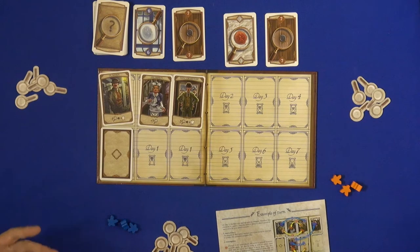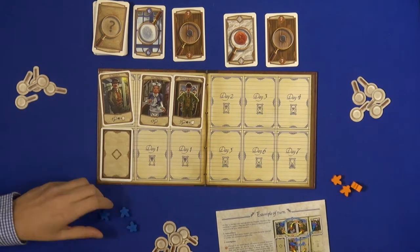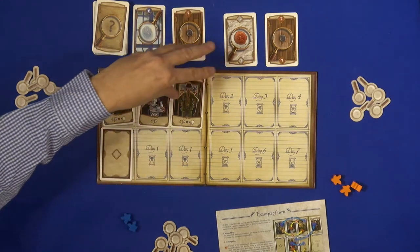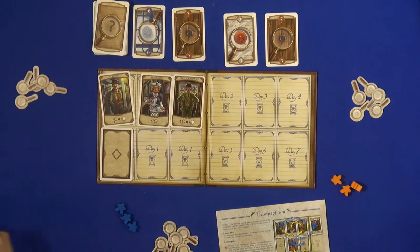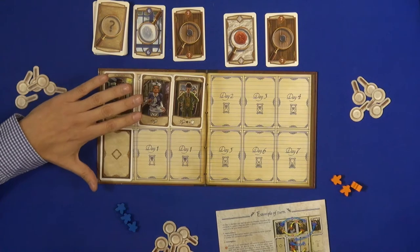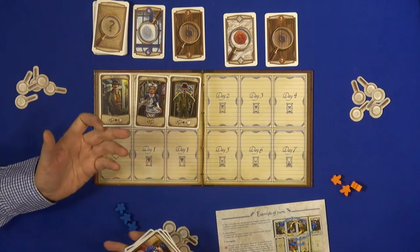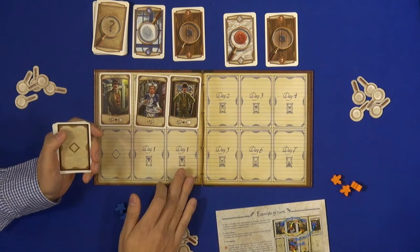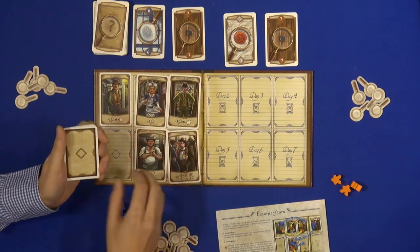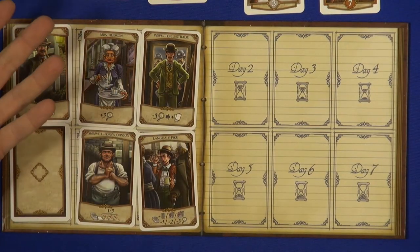You have to fight for every card. How does the game work? You have three meeples that you send to visit people in order to obtain these clues. Every game is different because those characters are always here, but we have eight different new characters that appear every day. The game lasts for seven days, and in the first day we reveal two characters, in the second day we reveal another one. Every character has its own characteristics.